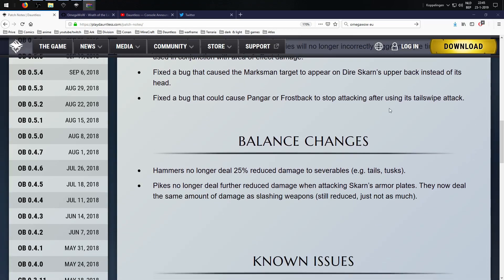Balance changes: the hammer no longer deals 25% reduced damage to several breakable parts — the balls, tails, and tusks. The pike no longer deals further reduced damage when attacking Scarn's armor plates; it now deals the same amount of damage as slashing weapons — still reduced, but not as much. The pike was doing like 8 damage per hit on Scarn's armor plates, which was kind of ridiculous.